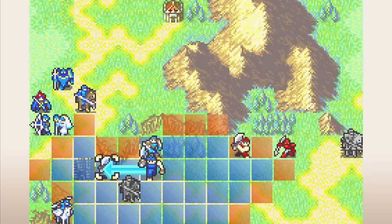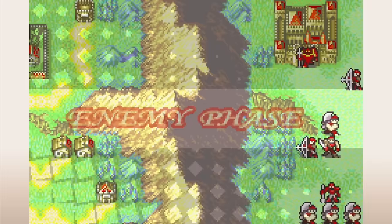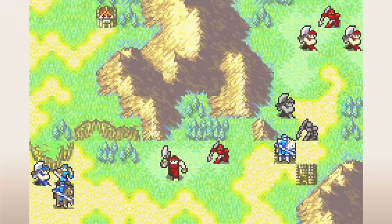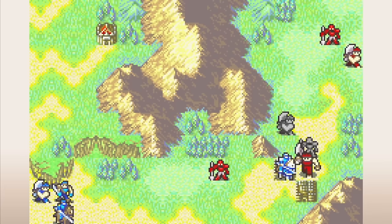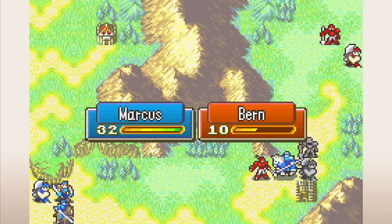But if you slap an axe on a good unit, they can do pretty well. Marcus has fine hit rates with axes in the early game and Percival can do well with them too, particularly against lance-wielding enemies because the weapon triangle is stronger than in FE5 — attacking with weapon triangle advantage gives you a bonus of 10 hit instead of 5. Easily accessible 1-2 range through hand axes is a nice boon for units with decent skill or quick supports. One notable boon is that paladins can use axes since they get all three weapon types.